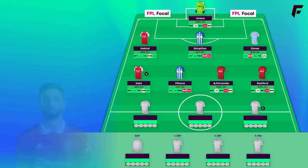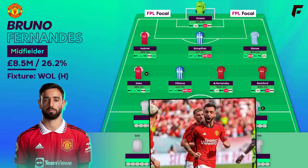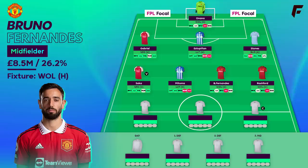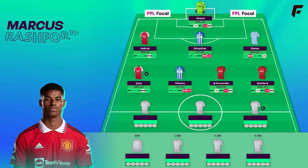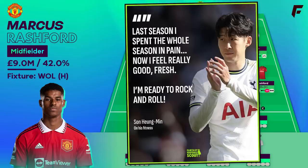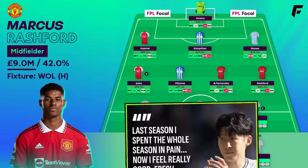Bruno and Rashford are in the template team together for the Wolves at home game in GW1. They've had a tough preseason, but don't be put off by their lack of returns — the three games they played were against Arsenal, Real Madrid and Dortmund. Bruno should improve on his 176 points with a proper striker to feed chances to in Haaland, and preseason suggests he'll have a more advanced role than Mount. Rashford should also benefit playing his favoured left wing position. Son is the obvious template breaker at the same price, though he did mention spending last season playing in pain which has since been fixed, perhaps via surgery — possibly a blip season and he'll be back to his best.